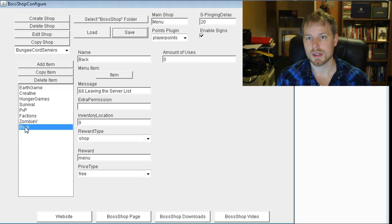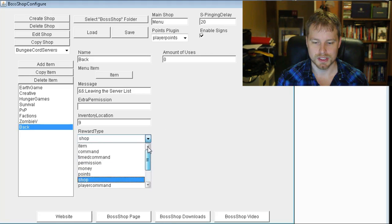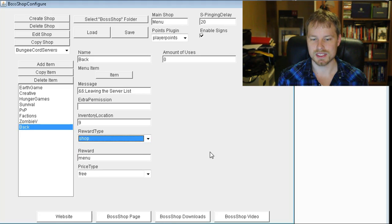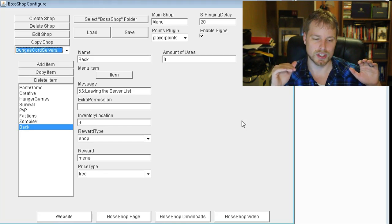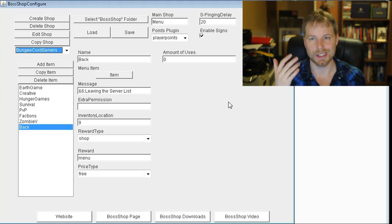You can do a lot more — timed items, player commands, timed commands, money, permissions — players can even buy certain permissions or commands. You can also create a brand new shop and name it whatever you want, but I'd recommend using what's already there as a starting point. The author did a great job laying this out, and I'll include links to supporting web pages in the description.